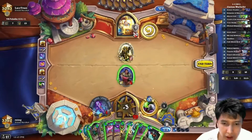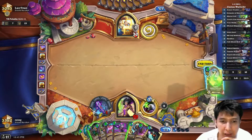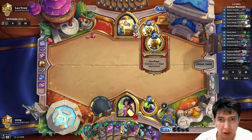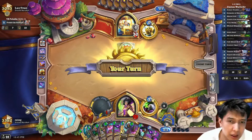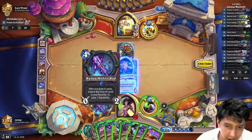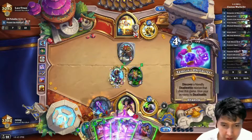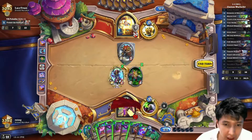We got some early discounts here — I don't need to use Touch of the Nathrezim yet. Lightforge Cariel comes out, so this looks like big Paladin. We can discount our stuff and deal with the board. I know I'm gonna win this game — that's just how powerful this deck is.